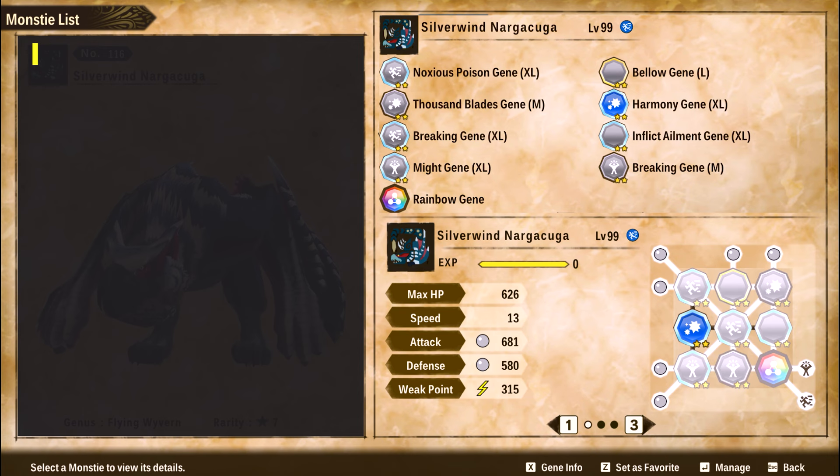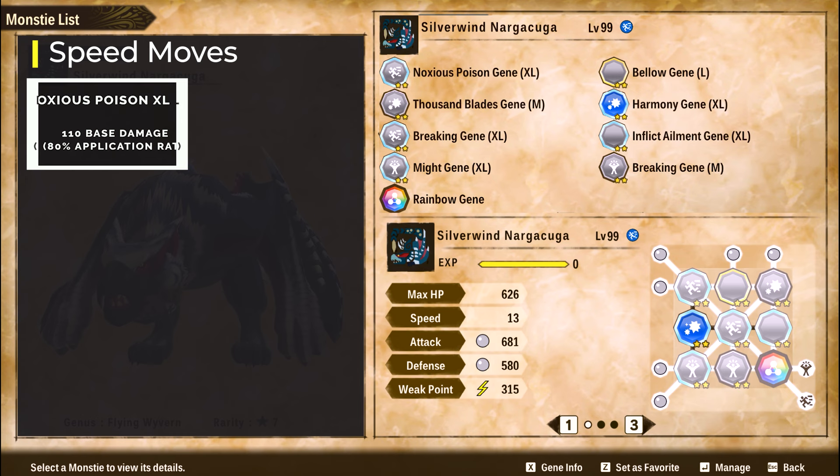Let's look at the active genes now — you'll see all of them are status attacks. The first attack is Noxious Poison Gene XL. It's a speed attack and it comes from Dread Queen Radiant. This attack is insane. It does a ton of damage — base attack of 110 and a base application rate of 80%. So with the 20% from the Inflict Rate gene, it's a 100% application rate.